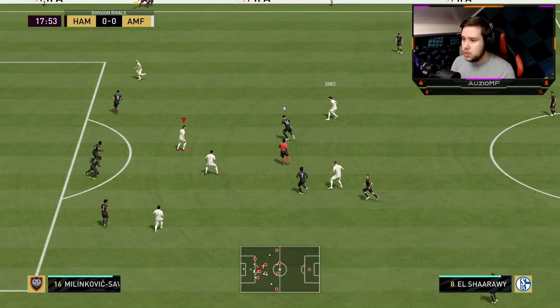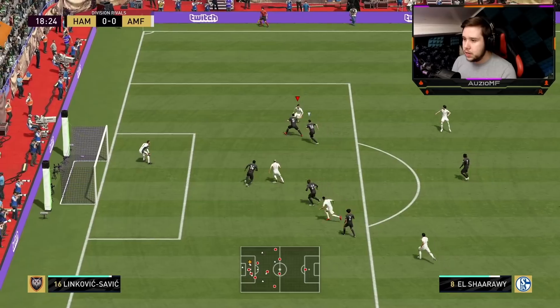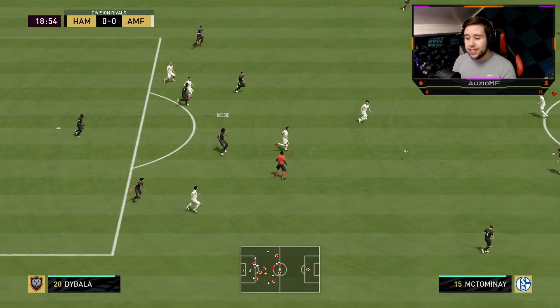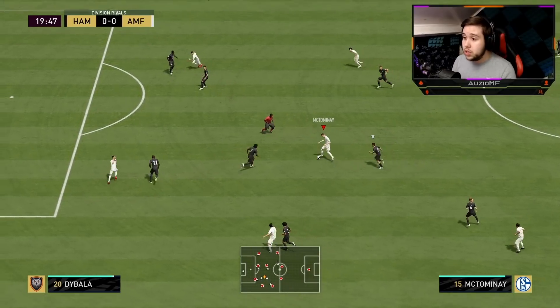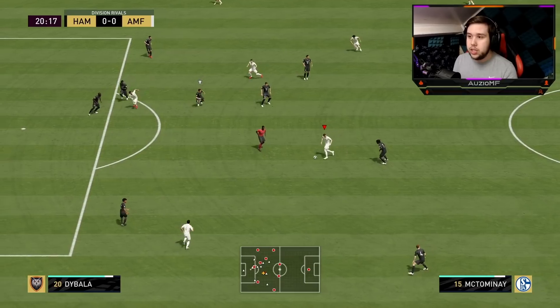To McTominay, to Jones, over to El Shirari — that's nice. Little heel-to-heel, going for the lack-of-care cancel, scoop turn into the inside. I tried to go for the power shot, but this guy's defending with his midfield, allowing the AI to get blocks in. That was really nice dribbling either way by El Shirari — he just got unlucky not to get a goal.